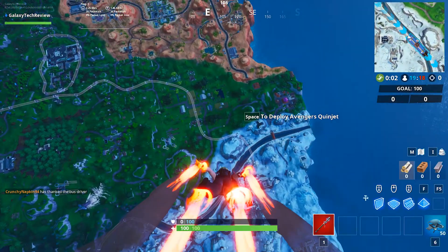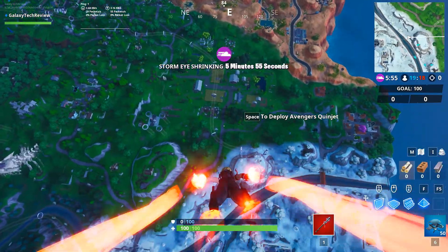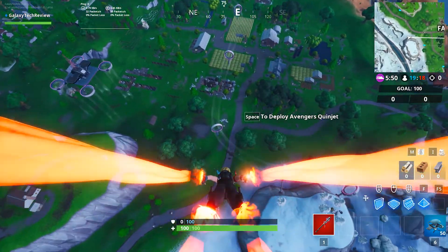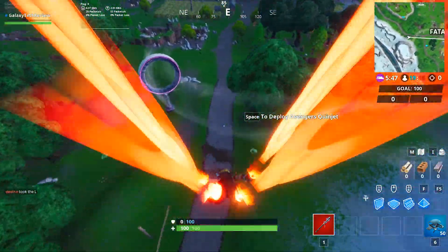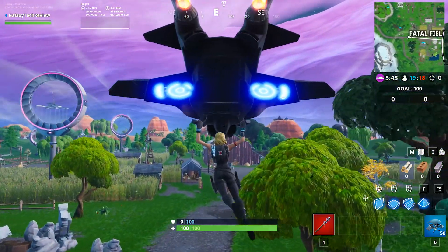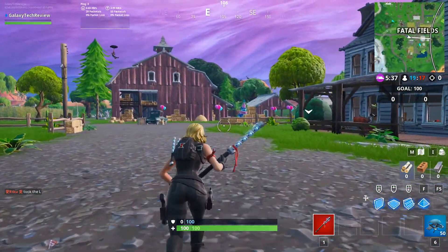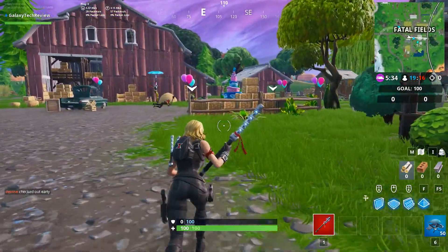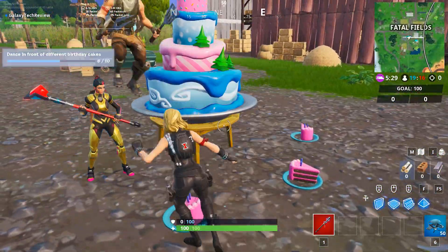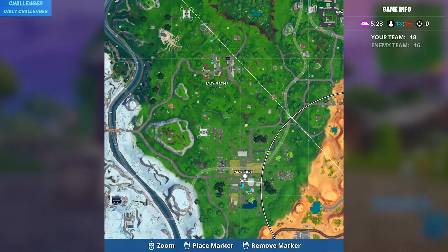Number seven is going to be at Fatal Fields, and this one is going to be an extremely hot drop because it's a popular place for a lot of solo, duos, and squads. It's going to be right in the middle, right outside the main house and Red Barn, as you can see in the distance there. Here is the location for the one at Fatal Fields — you can see that one is located right there in front of the Red Barn.